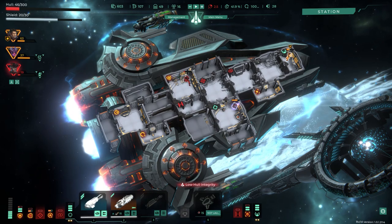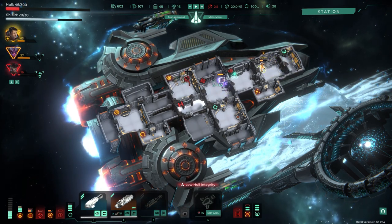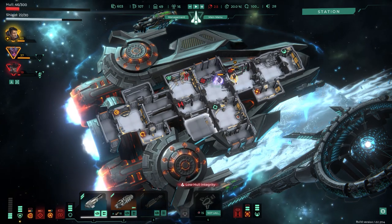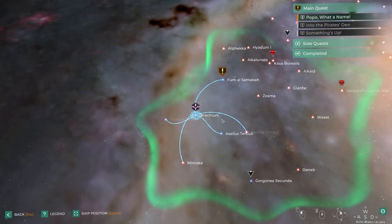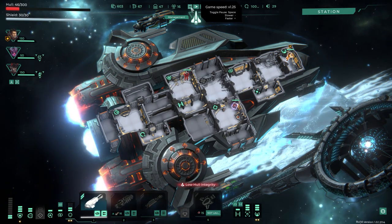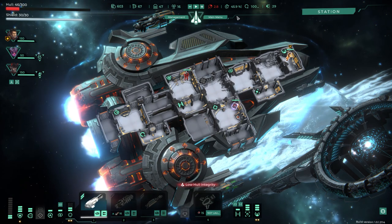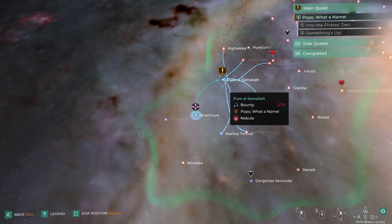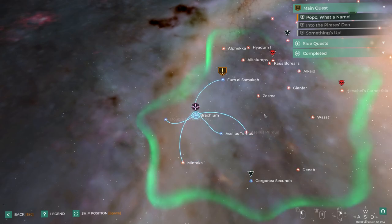Back at the station for repairs. It takes a very long time to fix everything. There is a speed-up button at the top — 1.5x speed — but even that doesn't make a huge difference when repairs take three minutes. There's also a mission for Popo we escaped from — let's try to go back and surprise them.